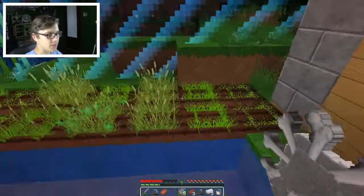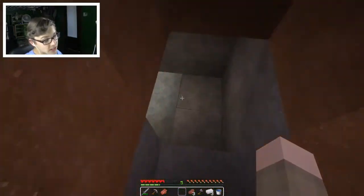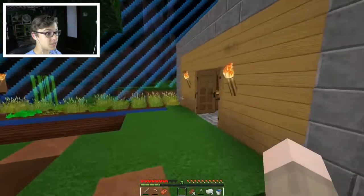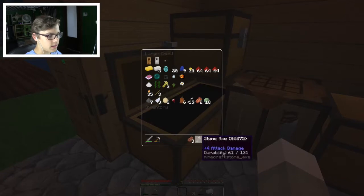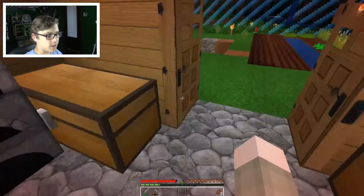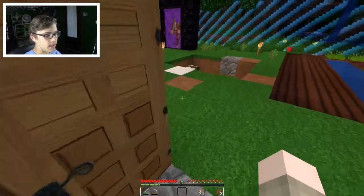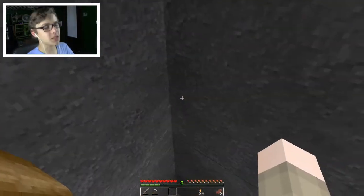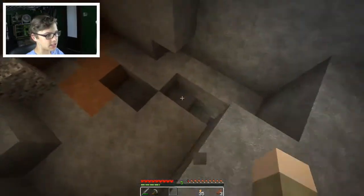I should bone meal the crops - that would get us food faster so we can trade with the villager faster. I should bone meal the carrots too, that would have been a good idea. I keep coming down here not realizing I have all this other stuff to put away. Let's put it all away properly. We need torches - okay, let's descend into the most amazing cave find we're ever gonna do. Hopefully.